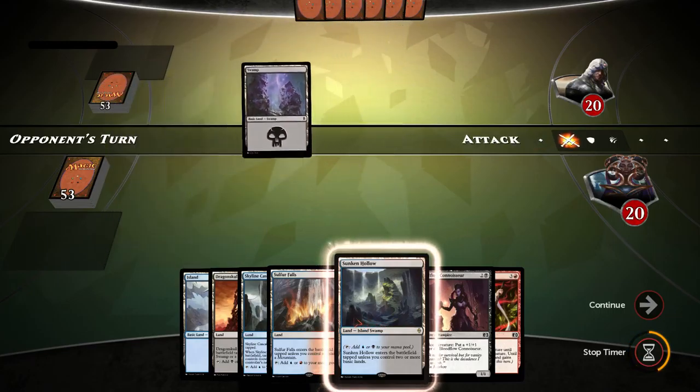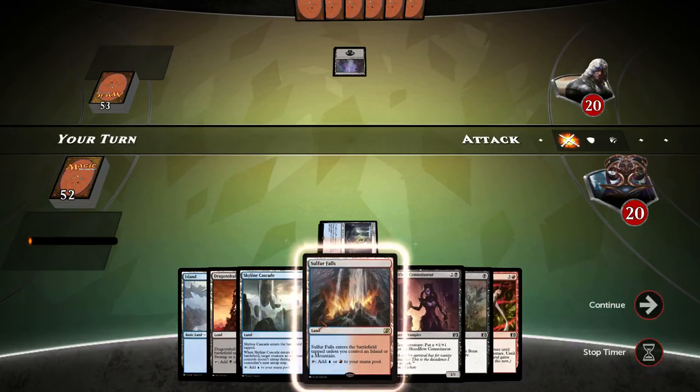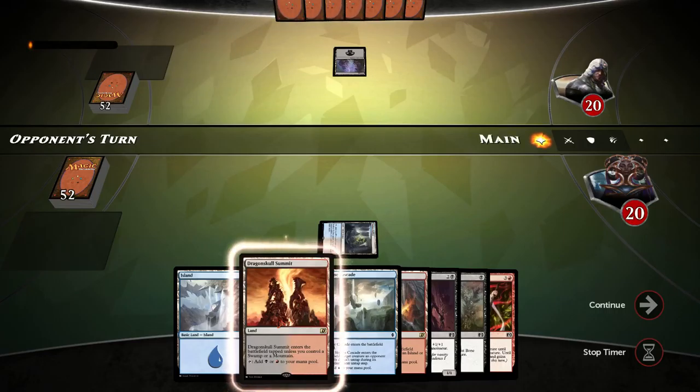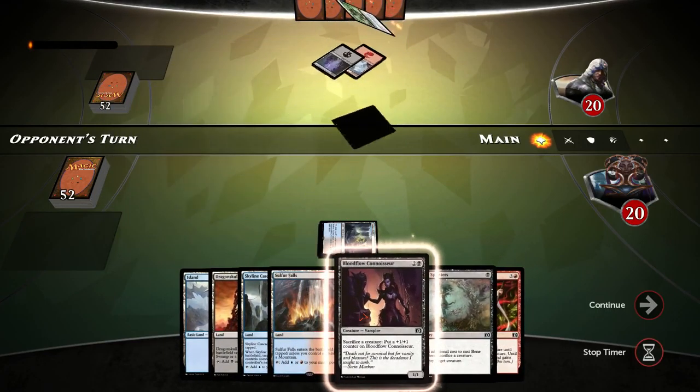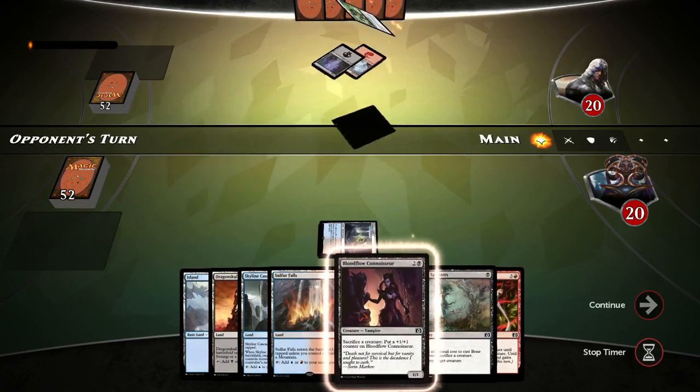We're up against a level 9 Bohem opponent. Okay, I don't hate this hand, so let's keep it. We've got Punch-Headed Land, which is what we need for this deck. I'm going to start off with Sunken Hollow, most likely follow this up with the Dragonskull Summit.